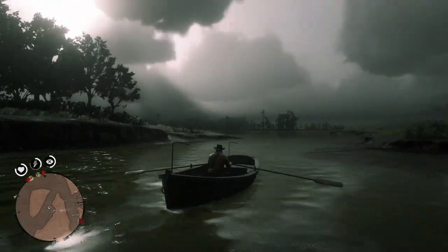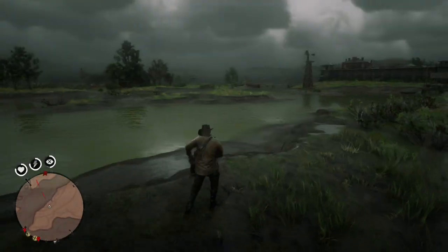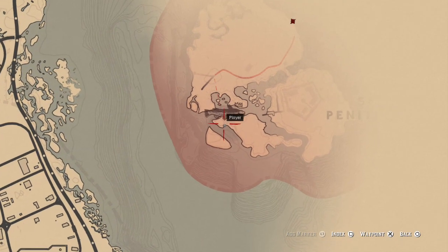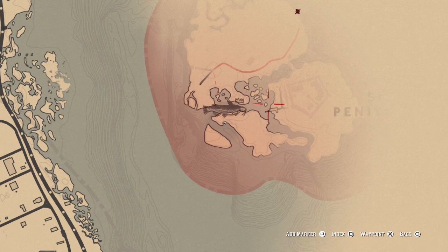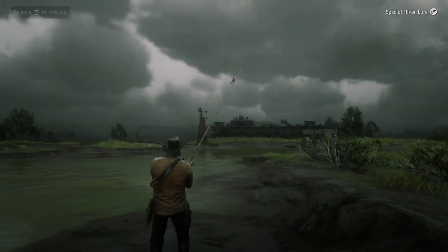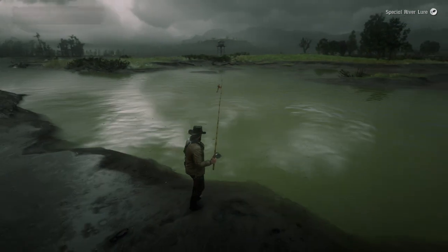Make sure you guys park your boat somewhere you remember so you can actually head back — you're not going to want to swim back to Saint Denis without a boat, it's going to take a crazy amount of time. This looks like an insane asylum of some sort, but you guys are going to want to pull up here. There's the spot again on the map showing you guys what you're going to do. This is going to be a river, so you're going to want to pull out your legendary special river lure.